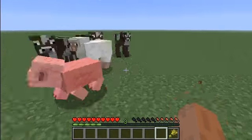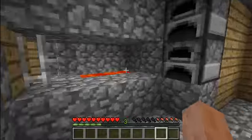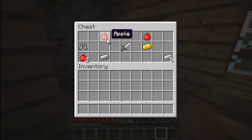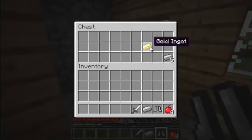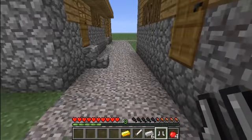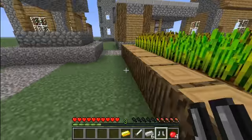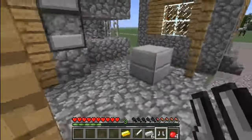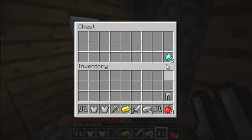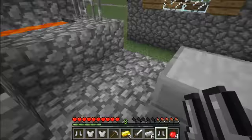Blacksmith houses in mob villages now contain chests that give you lots of treasures — apples, iron boots, iron ingots, iron swords, gold ingots. I think there's another one nearby. Yeah, this one has a pickaxe, two chest plates, and two diamonds. That's just amazing. The furnaces still don't contain anything though, so don't look in there.